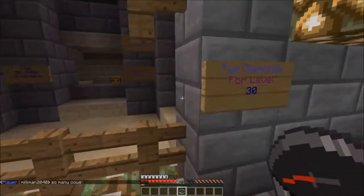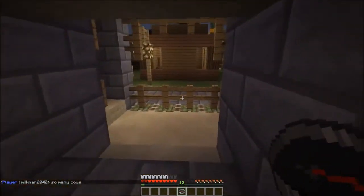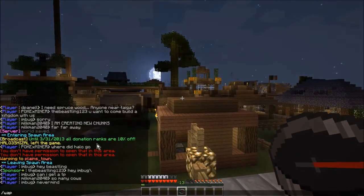So over here we have the enchantment table which I can just go through here because I have a compass that I can teleport anywhere I want. All right, so let me show you the swamp town right now.